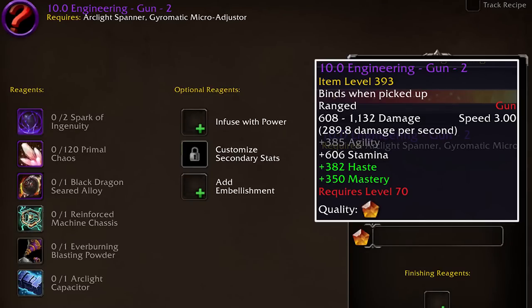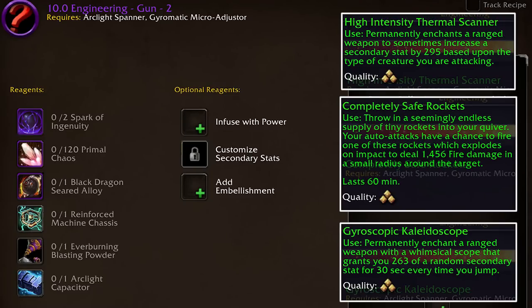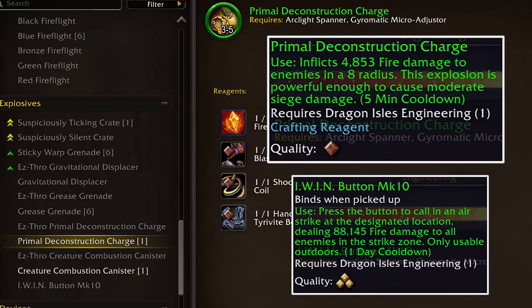Engineers can also make guns, and this crafting method is a bit more traditional using the same reagents as all the other crafters. They can make scopes as well, but now also temporary ammo for some added effect. And even though stat potions are likely the go-to in Dragonflight, engineers are more serious about bombs being a thing. They still offer some good utility and can do decent damage in a pinch, but the favorite is the 'I win button' — usable outdoors once a day — which calls in an airstrike for big damage.